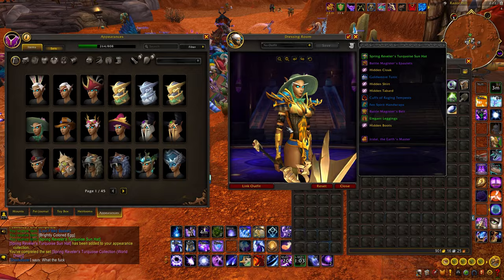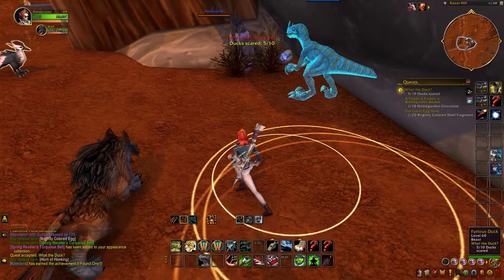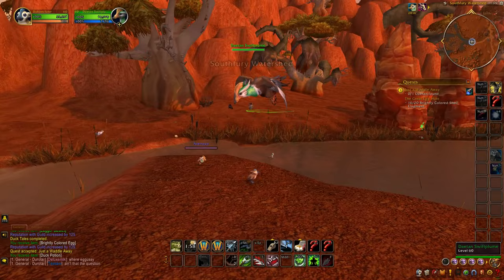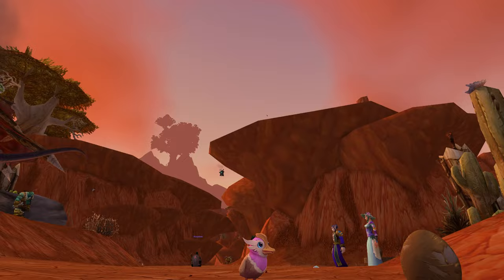When you first log in for Noble Garden, you'll have a new questline which starts out either in Stormwind, Orgrimmar, or in Valdrakken. You'll want to complete this questline to find out why Durotar as well as Elven Forest are all of a sudden overrun by ducks. You will also get introduced to a new druid world boss that now spawns in a handful of locations, and the questline also awards you a new toy for the duck disguise. When you first complete this questline, it'll ask you which duck disguise you want, and it is assumed that you'll probably unlock additional disguises as you do daily quests with the Noble Garden event.